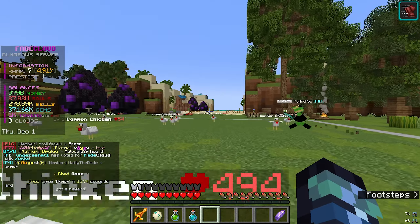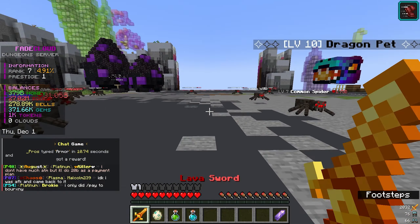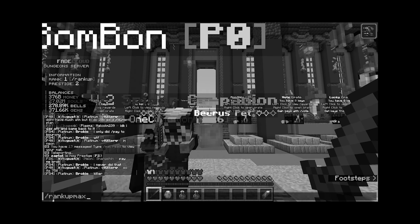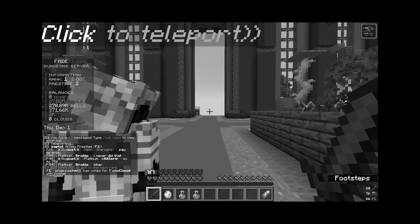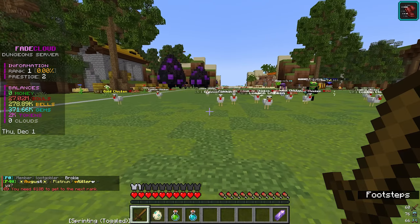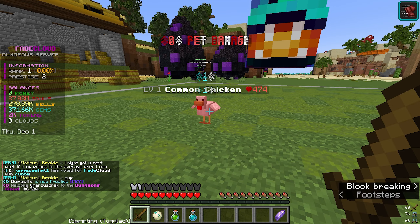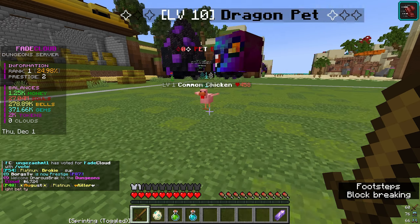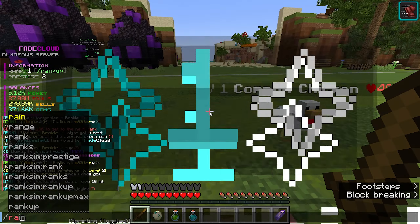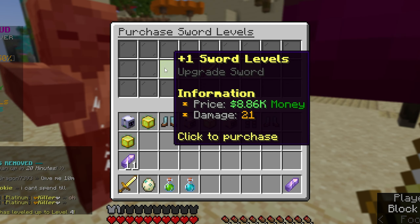We don't have any lucky keys. If you don't know, I highly recommend playing on the weekends on Fade Cloud because they do a bunch of key events, so next weekend I 100% need to be online. We're at the next zone and I don't remember how much I need to prestige — oh my god, I just prestiged! I didn't realize I needed a certain amount of money. That's kind of bad because I wanted to get better pets first. We only need 18 billion dollars to get to the next rank.